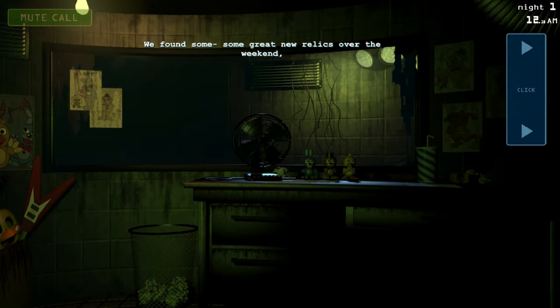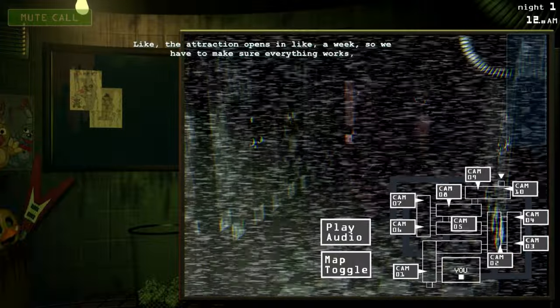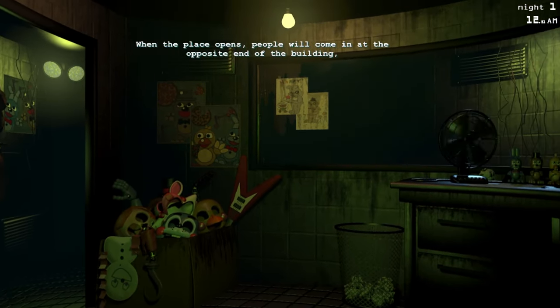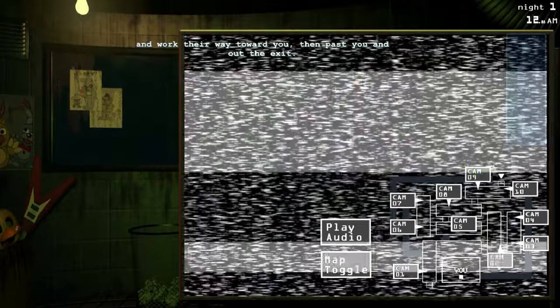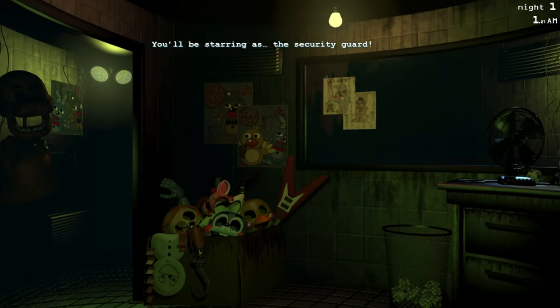Some great new relics over the weekend, and we're out tracking now. Nothing really happens on the first night, if I remember correctly. We have a week before the attraction starts — the foreshadowing is crazy. Got the systems in place. We got the job — we're the security guard, guys! Also, look at the top right — this is the in-game, in-universe time. So right now it's 1 a.m. That's awesome.